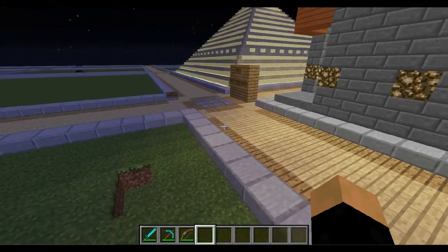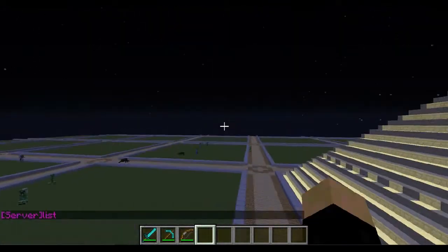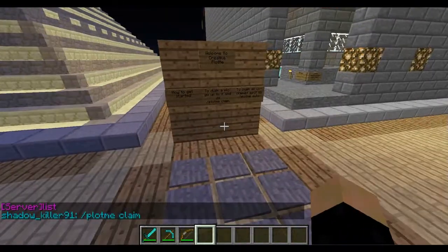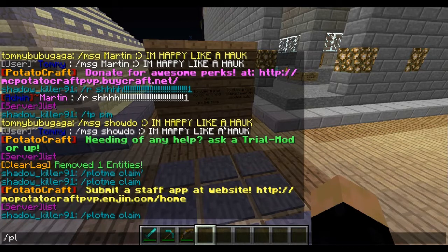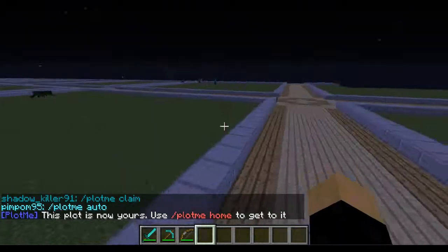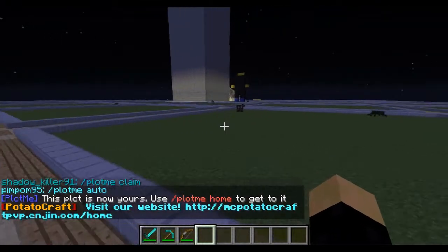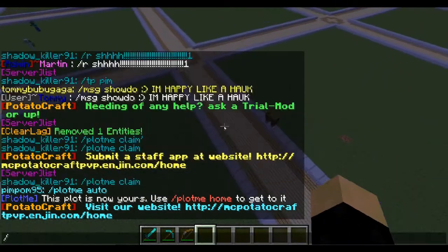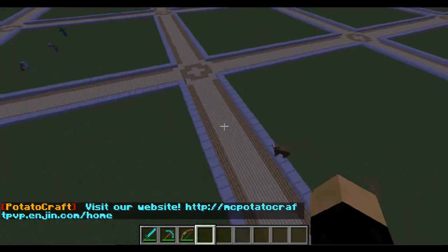And then if you want to claim — say everything around here is taken up — you can do slash PlotMe auto, which will randomly plot you a space. And to get home, just do PlotMe home, as it says here.